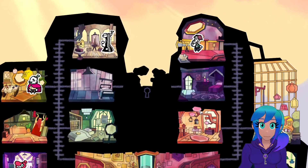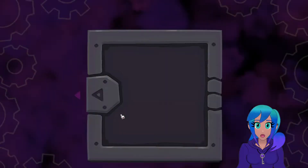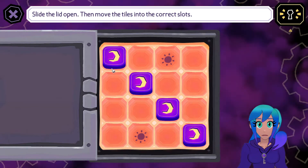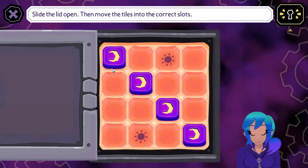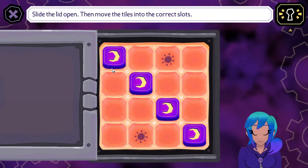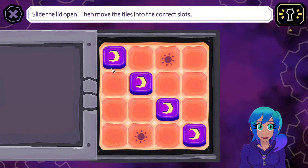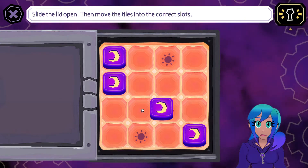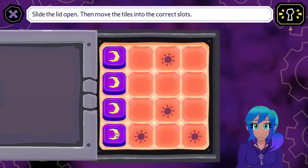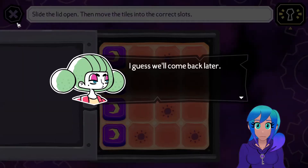A big glass door leads out into a garden. There's a little mechanism I still haven't figured out, so I'm gonna take my phone out and take some pictures so I can compare the two, because I think we have to make them match or something. Okay, so that's what it looks like initially, and then these are where all the sun ones are.